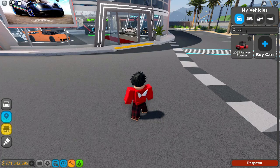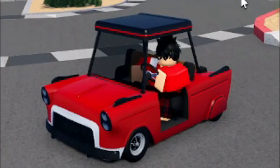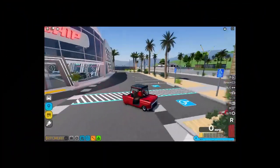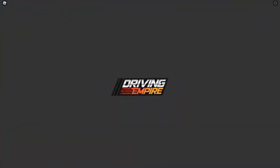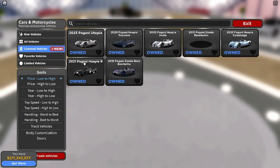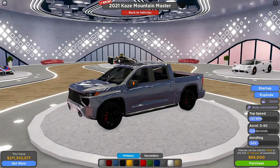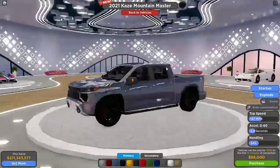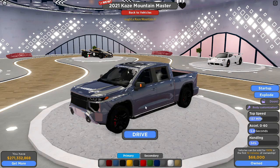Okay, let's see what the heck that is real quick. We got a truck and a car, so let's hop in here and see what we got. No licensed vehicles, but let's check out the new vehicles. We got the 2021 Kaze Mountain Master — for a truck, this thing looks pretty cool. 137 miles per hour, 0-60 in 5.4 seconds, handling of 34%, 68,000 credits — not bad at all, that's pretty cheap.